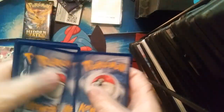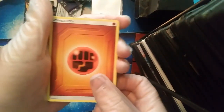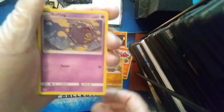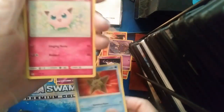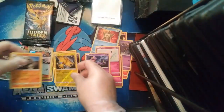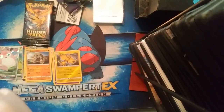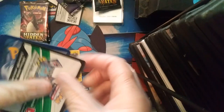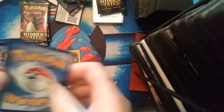Pack six: Lightning Energy, Magmar, Charmeleon, Graveler, Koffing, Clefairy, Starmie, Jigglypuff, Ekans, and a reverse holo Zapdos — so four packs to go. I keep hitting the stand my camera's on. I'm hoping for one more hit, hoping for a shiny — we haven't even pulled a shiny yet.